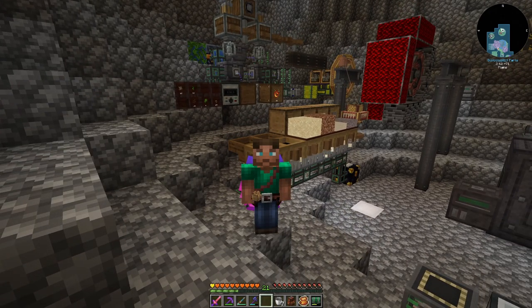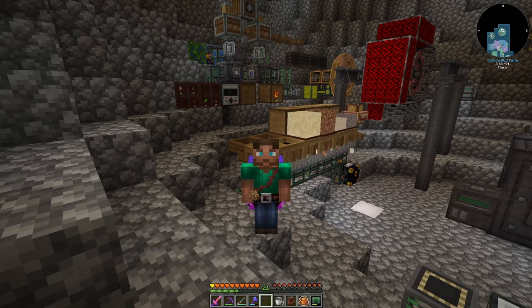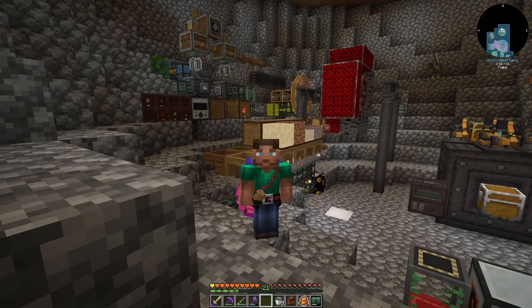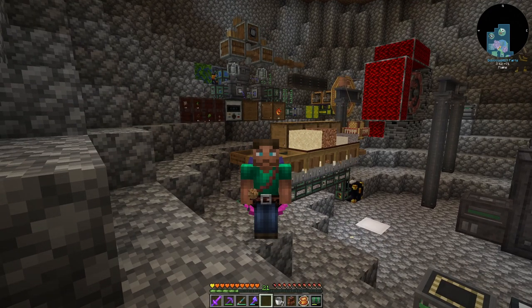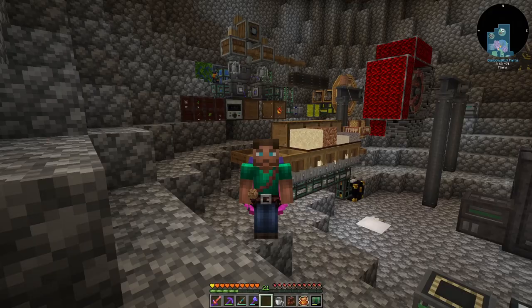Hey y'all, Big Wooly here, and welcome back to episode 27 of our FTB Skies Expert Let's Play. Behind me you're going to notice some things that have changed here down on our Create Island. I have some sifting set up again and it's going to be fully automated. Right now I'm just emptying the drawers with our backlog, but in my inventory I have the ender drawers all paired up for those resources. We'll get into all the changes I've made and work on getting just that much closer to the moon today.